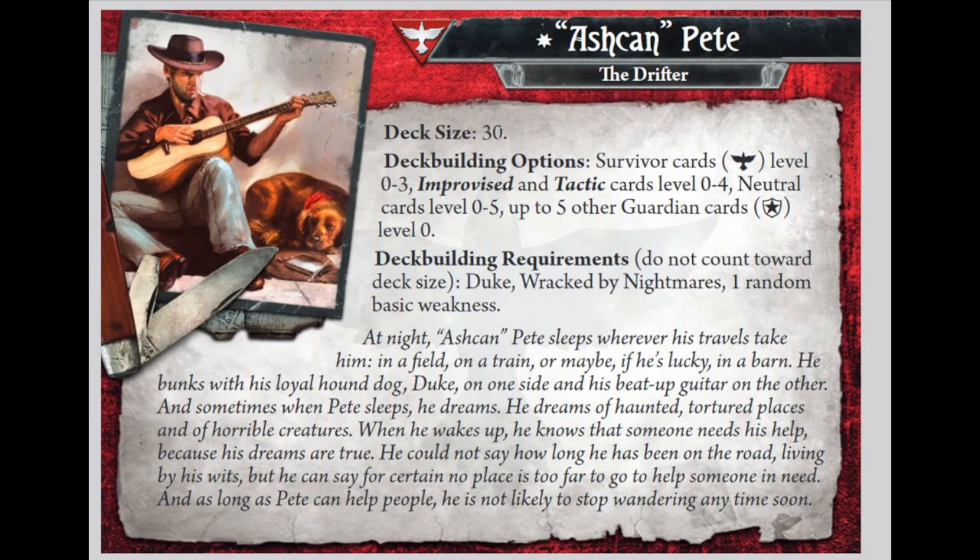On Ashcan's card back, you have a deck size of 30. You go down to Survivor 0-3, which is not a big deal — basically the only high-experience card Ashcan might have cared about was something like a highly upgraded multi-tool. In exchange for losing levels 4 and 5, you get improvised and tactics cards level 0 to 4 from any color, which is nearly all of them. You also get level 0 Guardian cards. That's not actually good at all — you had level 0 anything cards in the original Ashcan, so this is still a downgrade. Really, what you're getting is that trap access to actually make the archetype work.